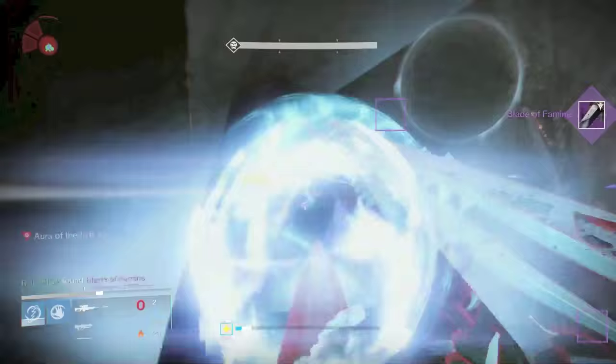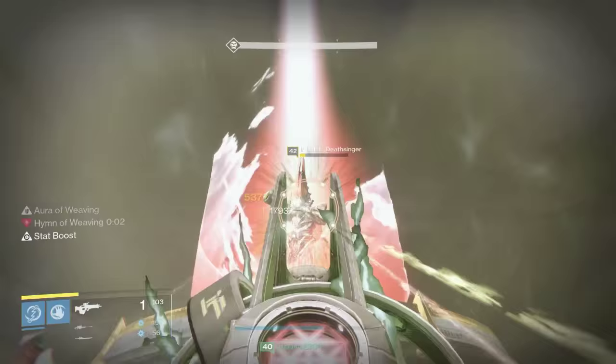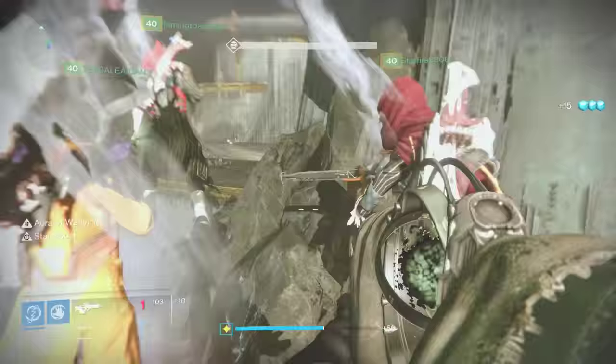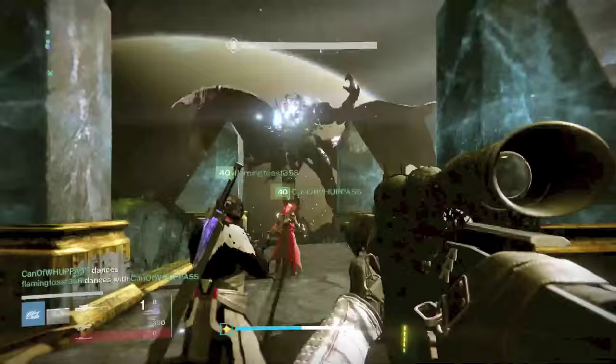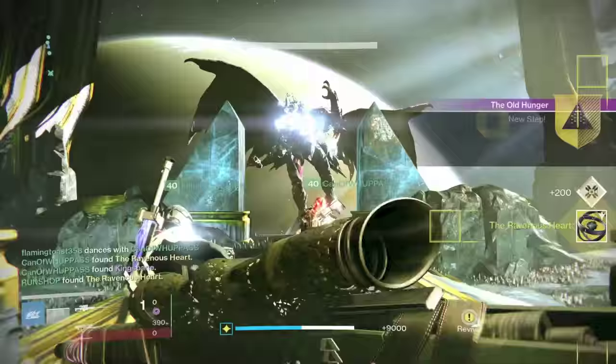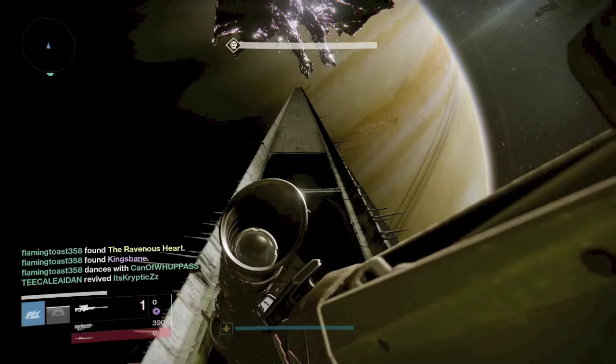Once you go into the raid, you have to beat the Warpriest, the Daughters of Oryx, and Oryx himself. All three bosses will drop a specific item. The Warpriest drops the Blade of Famine. Once you kill the Daughters, they are going to drop the Shroud of Uranuke. And once you kill Oryx, you will get the Ravenous Heart. Those are the three items you are going to need to continue on the quest line to get the Touch of Malice.